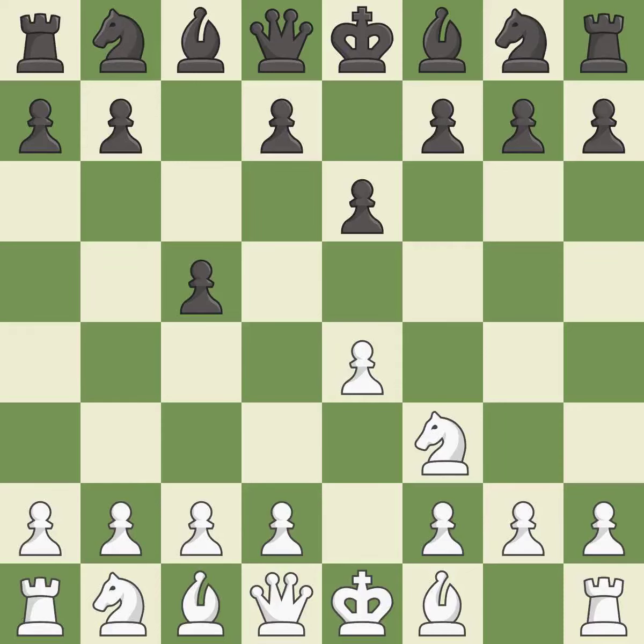e6 creates an opening for the dark-squared bishop and opens a new diagonal for the queen. c3 prepares the d4-pawn push and allows the queen to develop on the queen's side. d5 gains space in the center and attacks White's e-pawn. After all captures, this is an equal trade. Recaptures — this prepares the bishop for development.